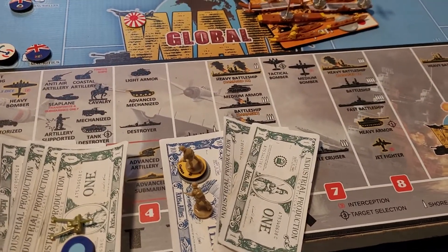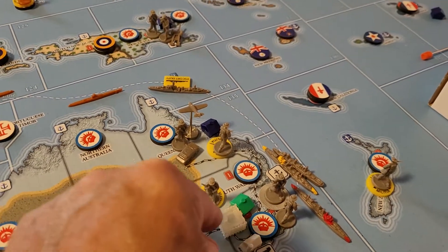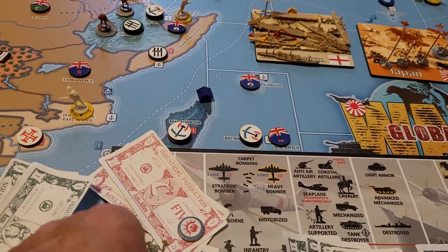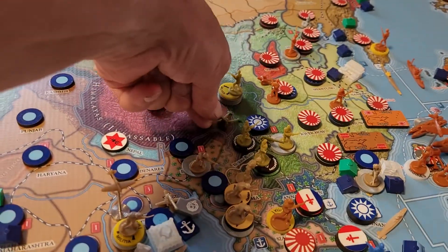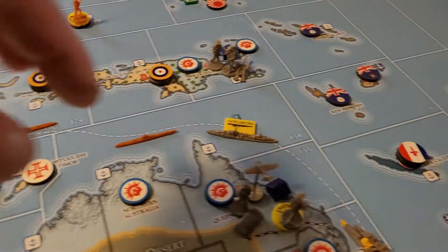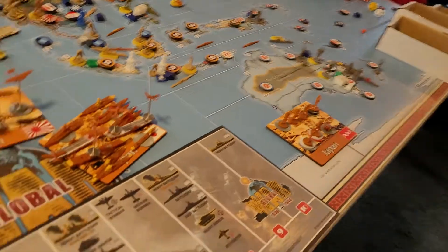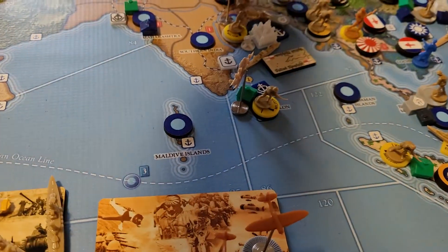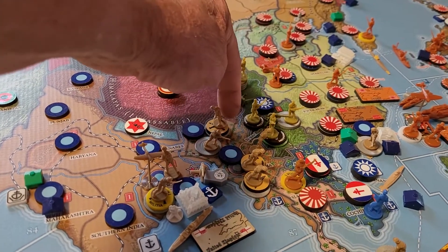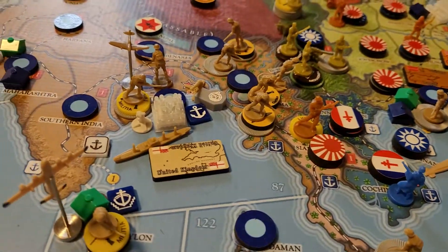Now for placements, starting with the Anzacs. Moving the factory — they've got a medium now, that's a one-turn build. Great Britain is not at war with Japan, so there's no interdiction roll on lend-lease deliveries. The militia upgrade is going to be the one in New Zealand — upgrading the militia in New Zealand. Placing infantry in Calcutta. For the FCC, placing two Gurkhas in Calcutta. Moving one Gurkha — can't reach that territory, so staying put.